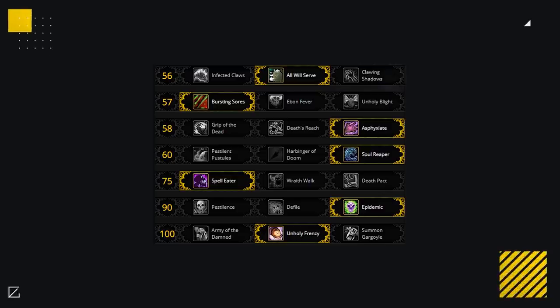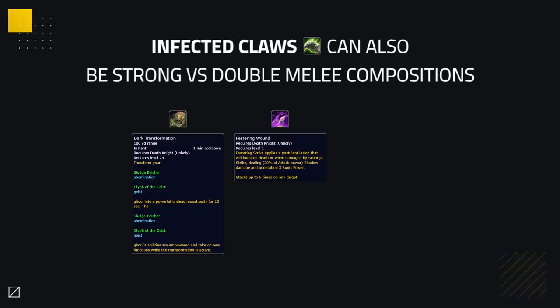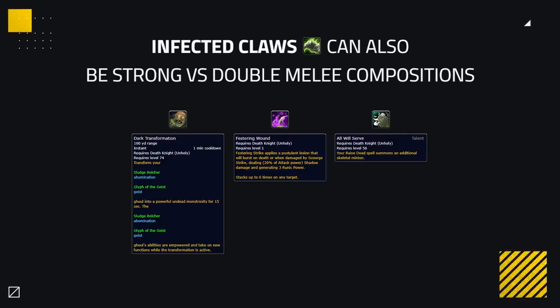That leaves us with some situational talents that you could take depending on the matchup. You could run Infected Claws against Destro Warlocks or Priests, as these targets can't kite you, so you get more value from Necrotic Strikes here. It could be strong against double melee as well during Dark Transformation, making its cleave apply festering wounds to the melee, thus increasing your damage. That said, this will depend on the uptime you have on the melee, as All Will Serve is better against classes you don't have 100% uptime on.